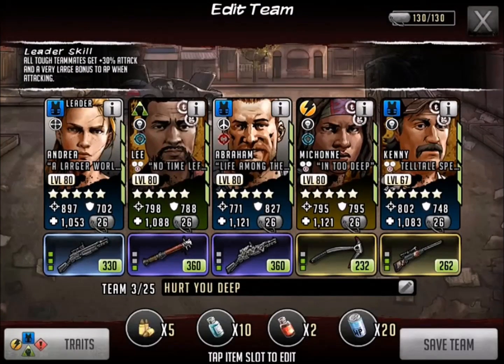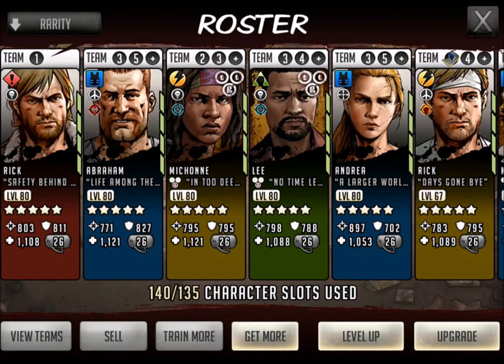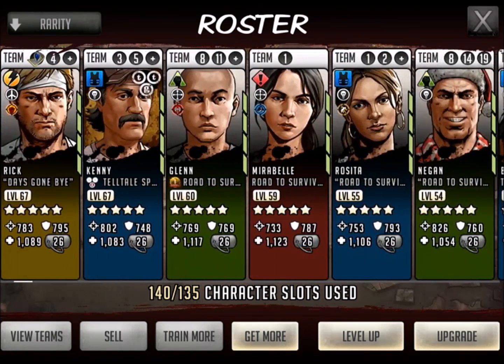Thanks everyone for watching. As we continue, leave your thoughts and comments. Let me know who you think should be the next character we level up. We got Rick, St. Abe, Yellow Tank Michonne, Lee, Andrea, and then a whole list of other ones to choose from. Looking forward to your thoughts and comments. I'm thinking maybe a little bit of Rosita, could be some Mel and Glenn, or even some Ho-Ho Homicide Negan.